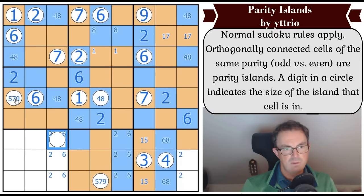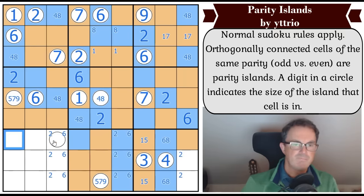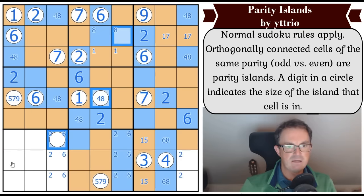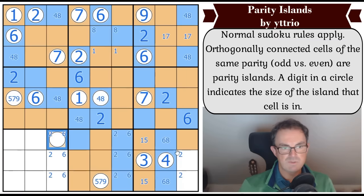If this is even, then these two cells are the same - they'd both be eights. And that would put a lot of eights in the grid. That doesn't work - it's really clever actually. If this is even, the count of this even region becomes eight, so this is an eight, this is an eight, and this is an eight. But where do I put an eight in box eight? The only place is here but that's in the same row as this eight. So this is odd.